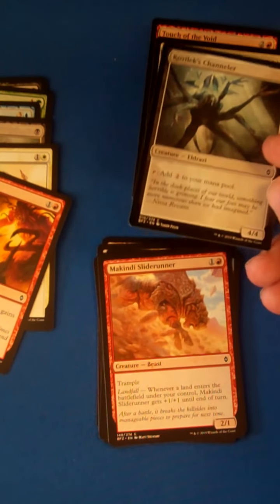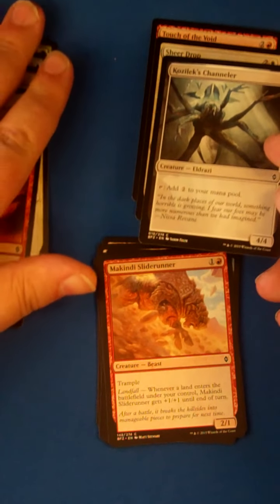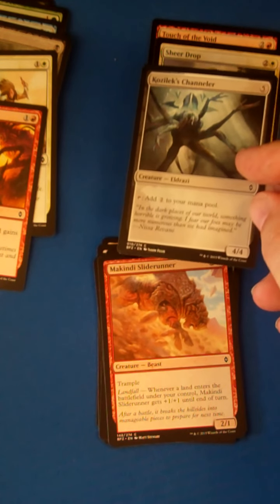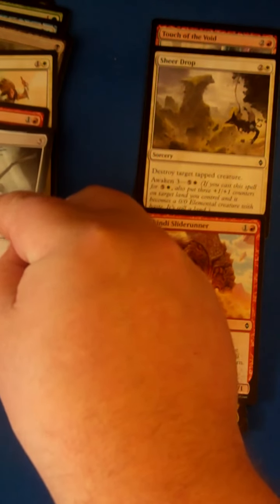Kozilek's Channeler — we've talked about this before. 5-mana 4/4 that ramps you from 5 to 7, or possibly 8 if you hit your land drop. Maybe good if you pull a good big Eldrazi that you need to cast later on, but as far as first-pickable, I still think Sheer Drop and Touch of the Void are better than it right now.